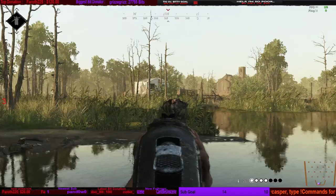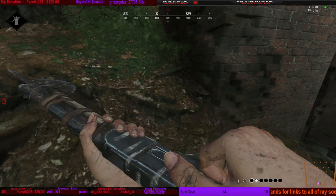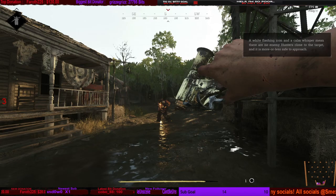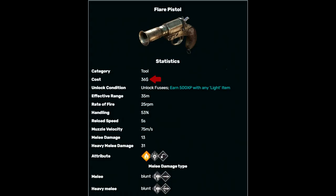Have you ever been in a gunfight and all of a sudden you look to your right and there's a concertina coming your way? Do you shoot it five times and then have to reload while in the middle of a gunfight? Do you melee it and take the bleed damage? That's why I love the flare pistol — if I see a concertina, armored hive, dog, anything like that come my way, I just whip out the flare pistol, one-hit it, it catches on fire, dies immediately, and I get back to the gunfight.